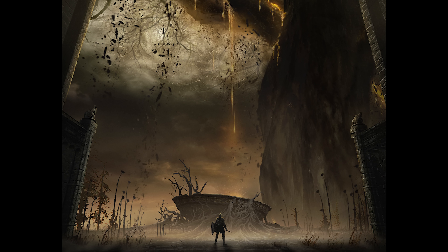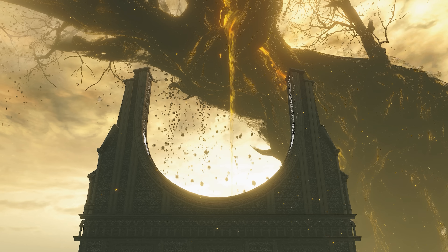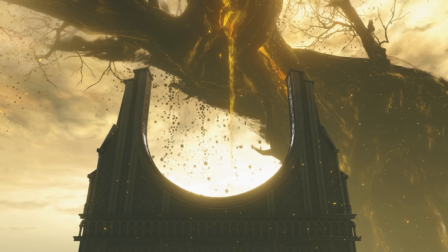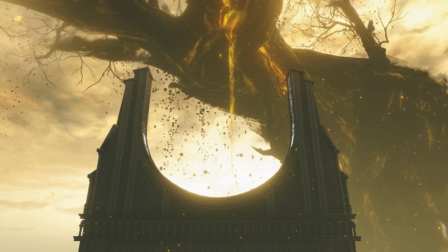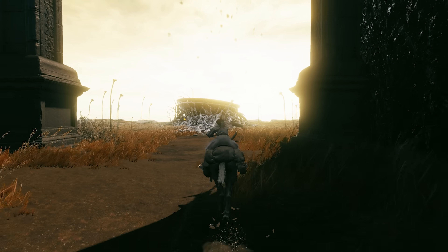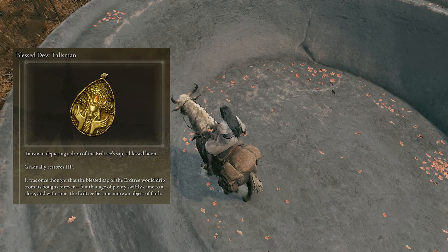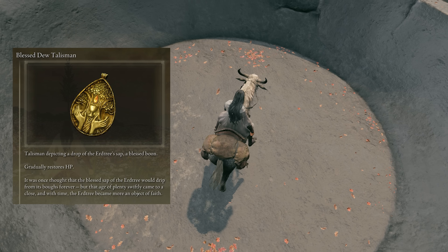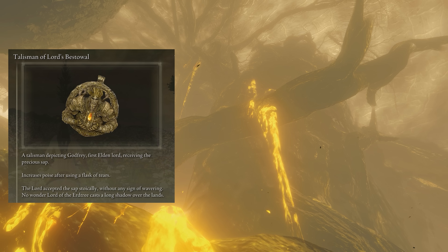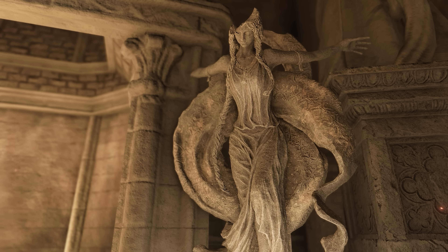I noticed in the digital art book that the sap from the shadow tree was meant to be collected in this massive bowl, and this location on the map is called the Shadow Tree Chalice. Stepping back, this massive ceremonial wall is sculpted like a bowl as well, as if meant to give the illusion of this sap being poured into this communion vessel — but it's bone dry, no sap to be found. I wonder if this is a hint about why the Age of Plenty stopped so suddenly. If the holy blessings stopped flowing from one tree, the same would have happened to the other.